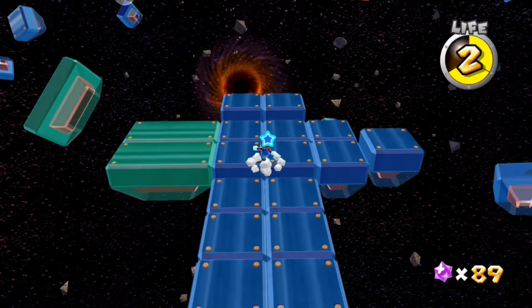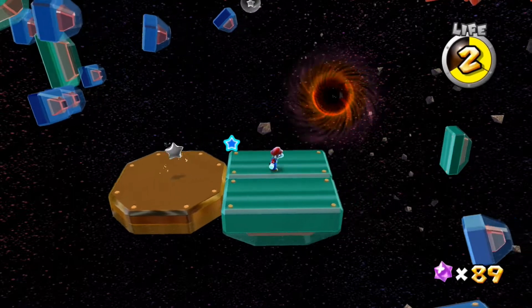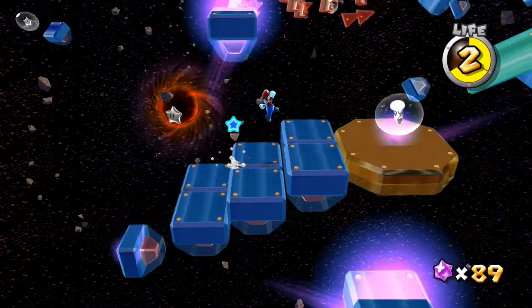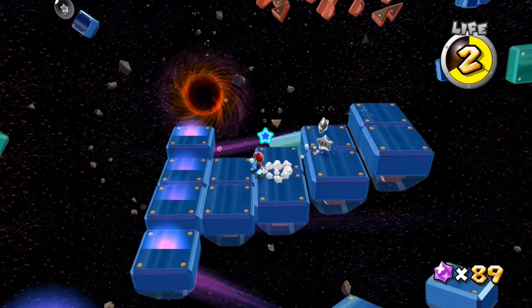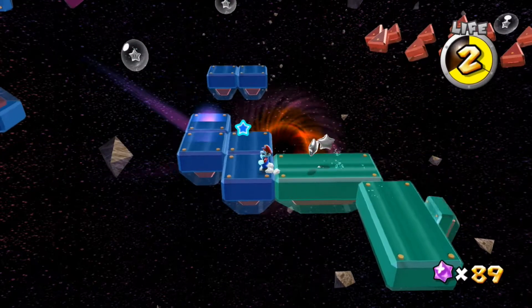This is cool — a platform just kind of appearing as you get closer. That's nice. Then we get this nice hexagon one. We already know where some of this path is, so let's jump up here. Very cool, grab this silver star, and we can start running back a little. Where is our next one going to be? We can head left or right — let's head left quickly.